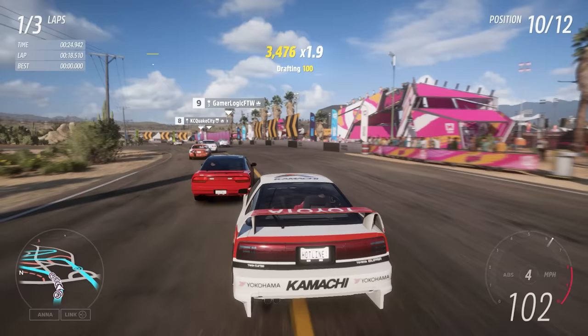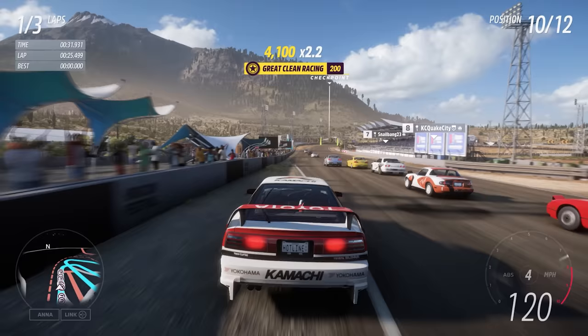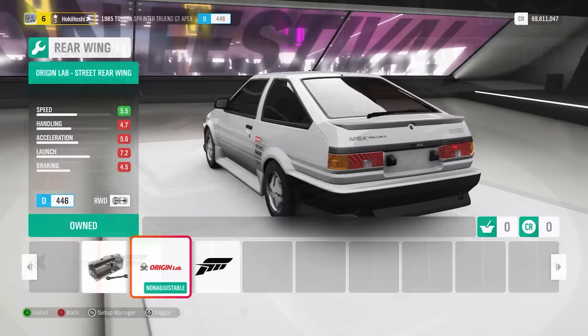Let's jump in with the first change, and it's one I've been very vocal about in the past, and am seriously surprised didn't come with Horizon 5's release. More Basic Aero. We've been using the same Forza Arrow since Horizon 2. I cannot believe the Forza Splitter and Rear Wing haven't been touched in 8 years and across 4 games.